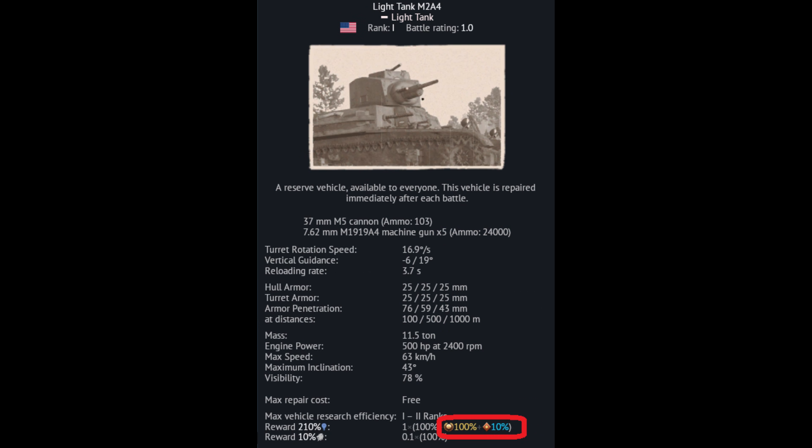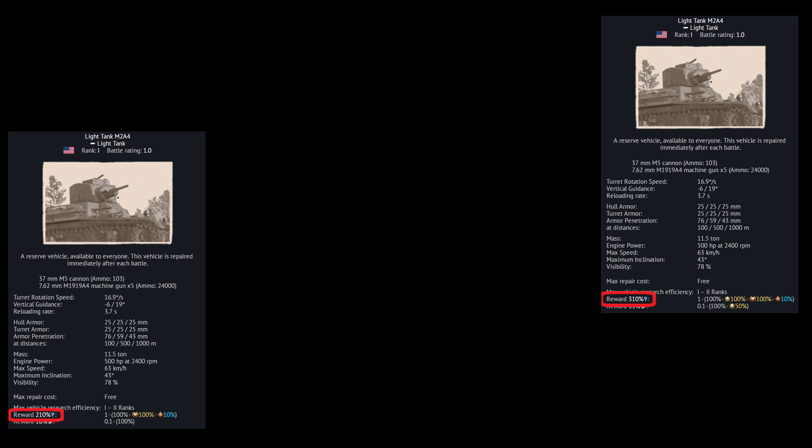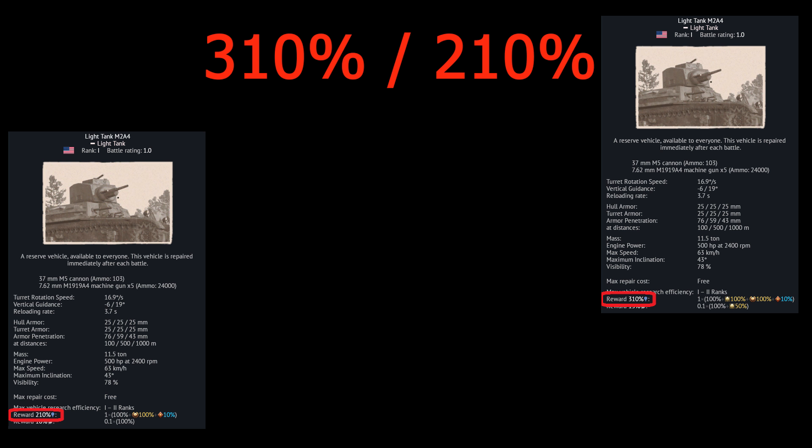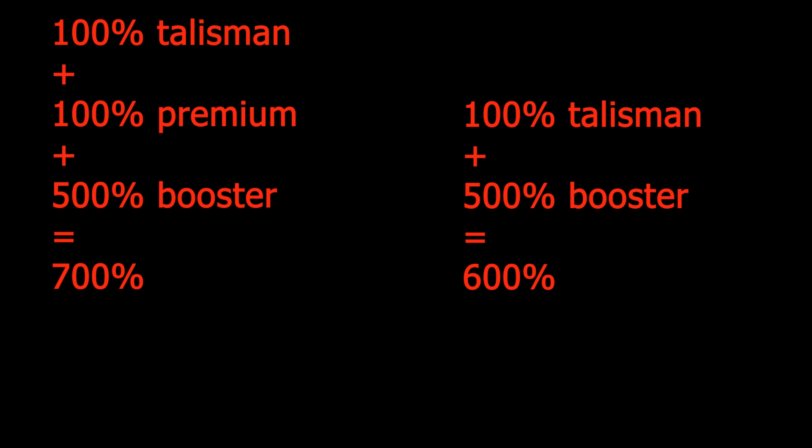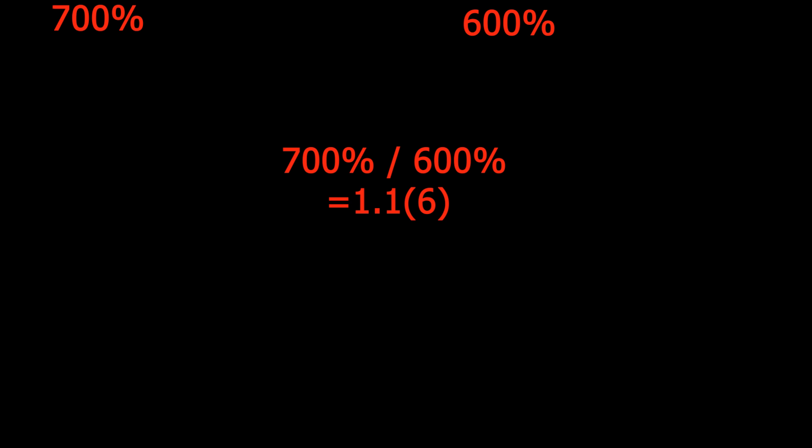Adding a talisman to the vehicle for plus 100% more experience and activating a booster, it's clearly seen that in such a case premium account results in slightly less than 50% increase. And if you are lucky enough to have a 500% booster, you will get only around 17% more experience from premium account.